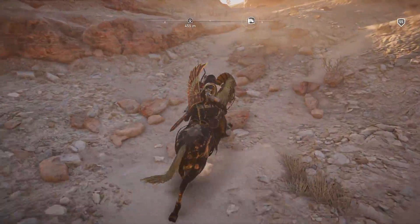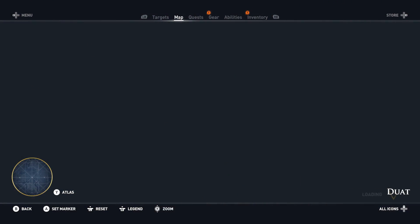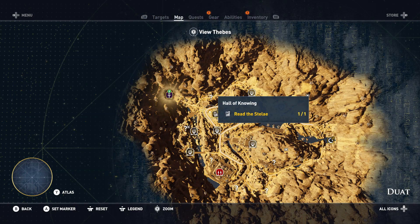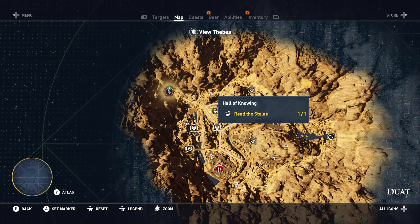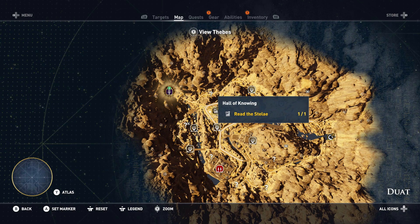That quest is Shield or Blade, which can be found in the Duat Afterlife — more or less around the Hall of Knowing area, that's where I found the quest. Just do that quest, and when you complete it, you will be given a legendary outfit.